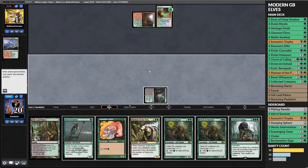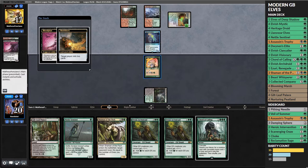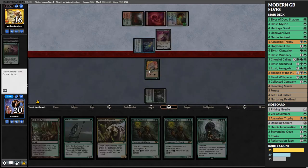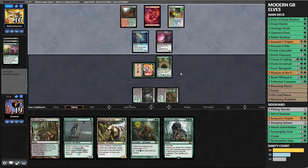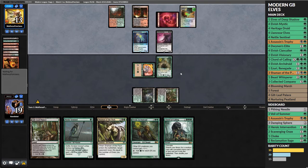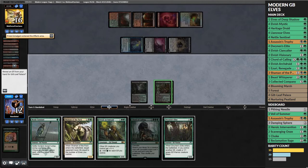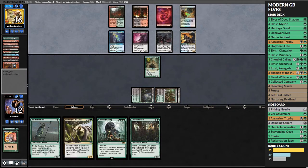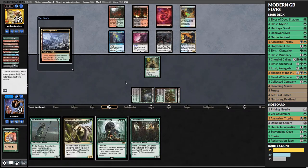Game three - we have a pretty decent elf curve with a couple of Archdruids and Nettle Sentinel and Llanowar Elves to get into them quickly. But our opponent is playing Dredge and gets back a Bloodghast on turn two with a Golgari Thug already in the graveyard. We play a nice fair Elvish Archdruid, they mill more cards. There is a Conflagrate in graveyard - they can Conflagrate for zero then cast it from graveyard to wipe our board. They get back Silversmote Ghoul and a Prized Amalgam - too slow, we scoop.